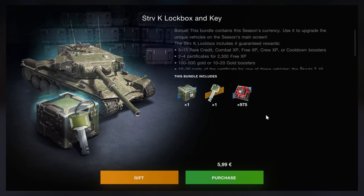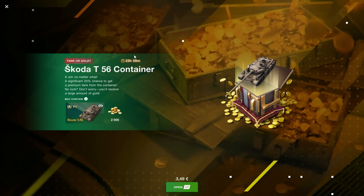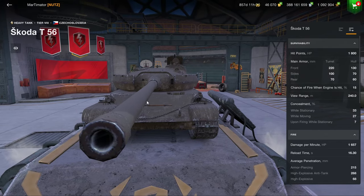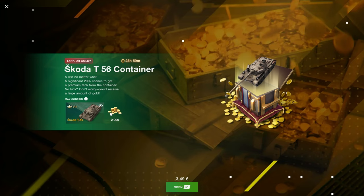The SDWK is a solid vehicle but in this case absolutely not worth it. These crates are back: you have an 80% chance at 2,000 gold and a 20% chance at this vehicle, which is very solid — it doesn't have great DPM but it is a quite solid tier 8. These are the least terrible of the gambling offers — it's still gambling, which is still terrible, but at least the value is there.